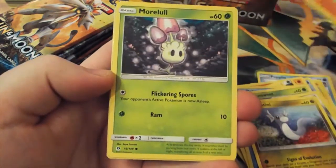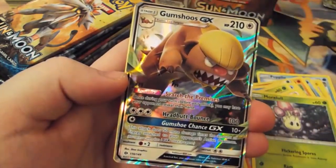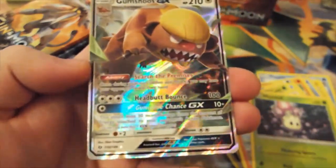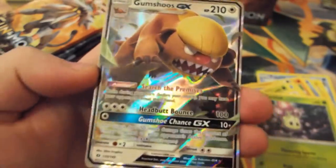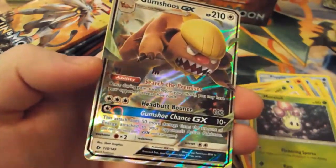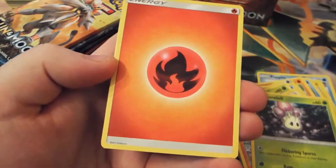Dratini, Sandygast. Ultra Ball. Oh gosh, we have Gumshoos GX! Like if you know what I'm talking about. Yeah, I love these GX cards. Just the colours on them are incredible. Like if I could make customs with all these colours, I'd be a very happy man, but currently that isn't an option for me.